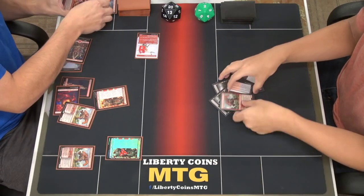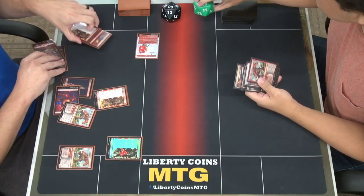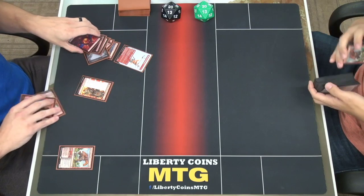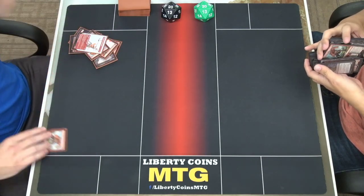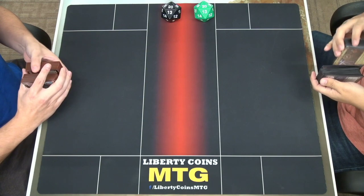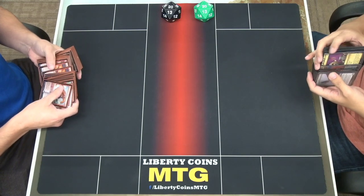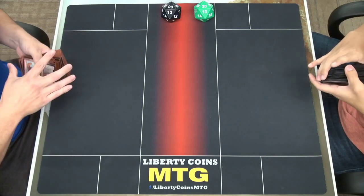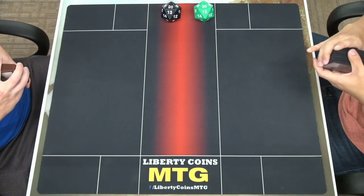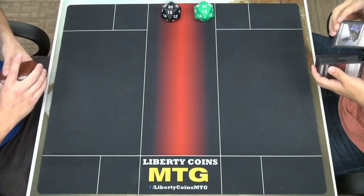That was a bounce-back game. I should have mulliganed — I had a slow start and didn't have any Claim the Firstborns. Light Up the Stage kept that alive — I used two of them back to back turns. I fired the first one off and the next card I drew was another one. In game one I got lucky — I had one mana up and the exile card happened to be a Kamado.